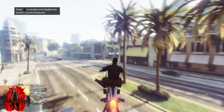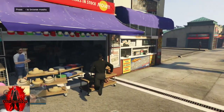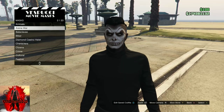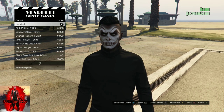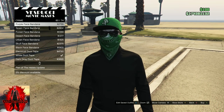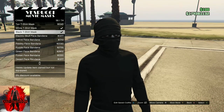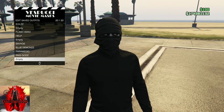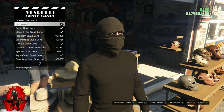Once you're at the mask store, push right on the d-pad, go to the section called Crime. Once you're on Crime, you're going to need to purchase a black t-shirt mask. After you purchase that, save this as an outfit one time — it should be showing the black t-shirt mask.